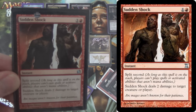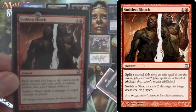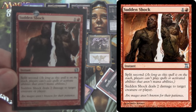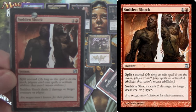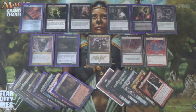Sudden Shock — why not more removal? Win those counter wars, kill those Delver of Secrets, those Vendilion Cliques, those little mana ramp creatures. Kill everything in the Infect deck, kill land creatures before they get a chance to respond. It does a lot, absolutely.